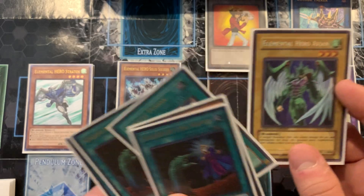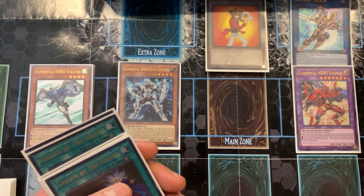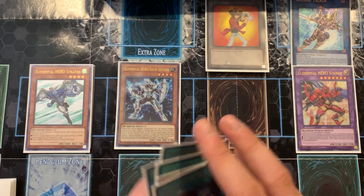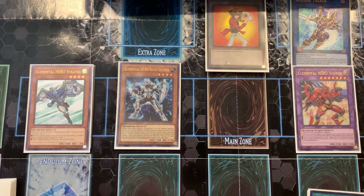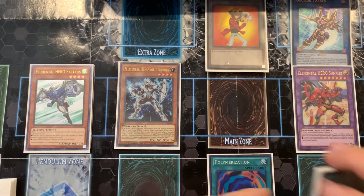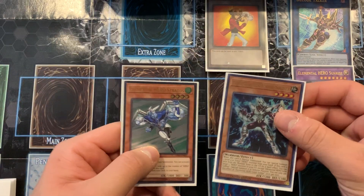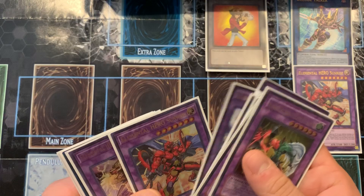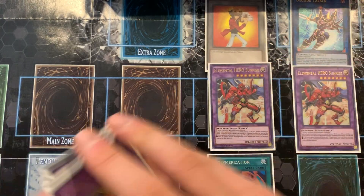Throw the other fusion material you searched away. Now I could use Miracle Fusion, but instead I'm going to activate my second Poly, fusing Liquid Soldier and Stratus together to make another Sunrise. That's the reason I'm doing this — I want two Sunrises on field.